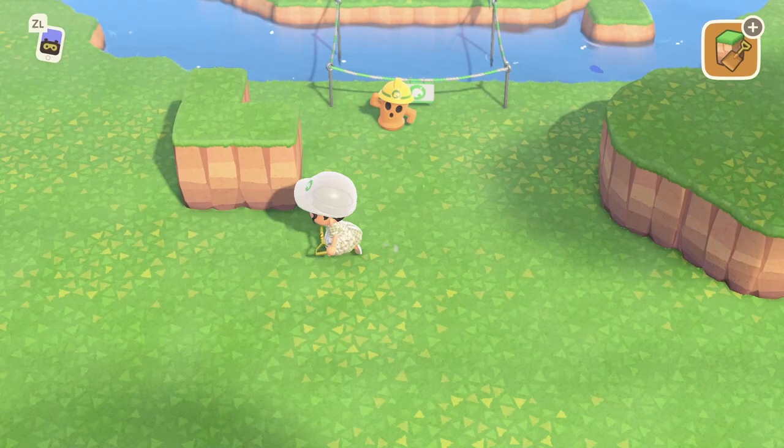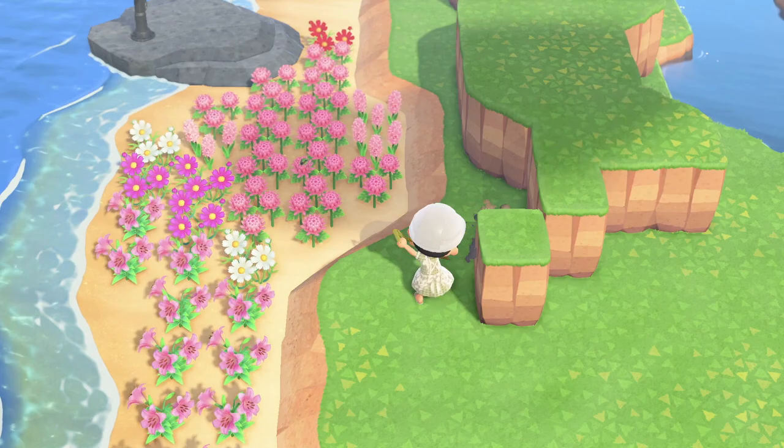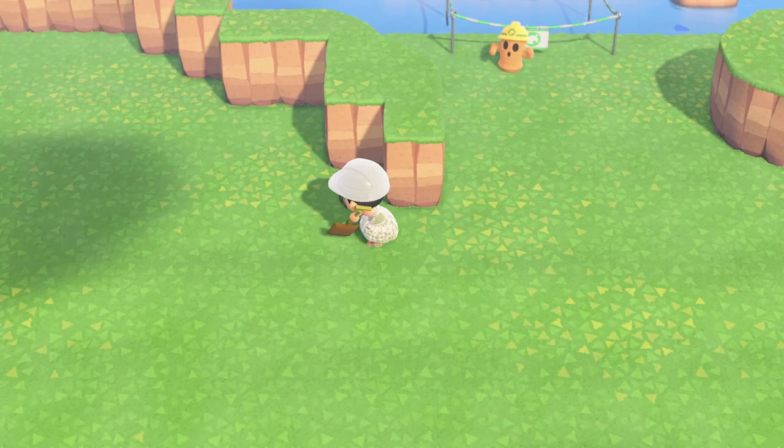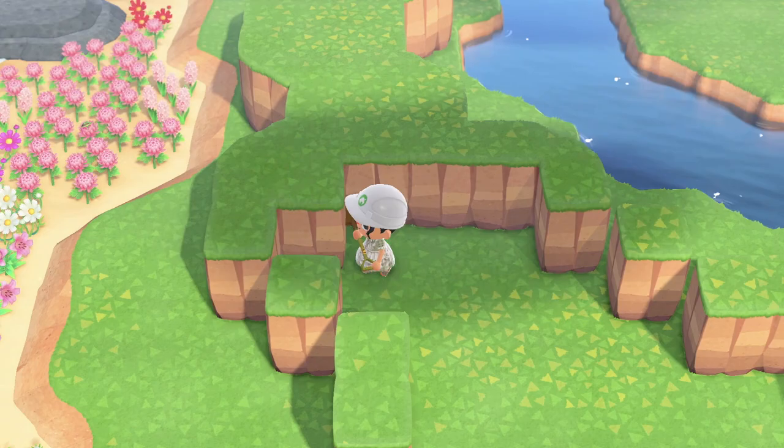Similar to the waterscaping, I terraformed those little cliffs at the end because I knew that I wanted it to end around that area. So I gave myself a little outline on the way there. It just makes my life a lot easier because then I'm not terraforming outside of the space that I want the area to be.